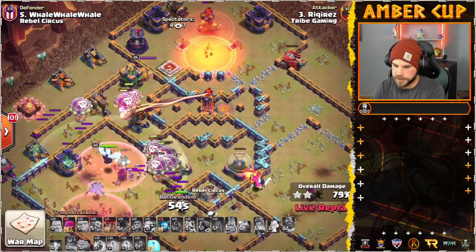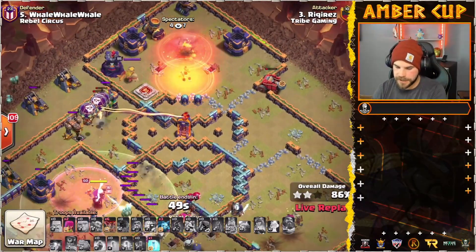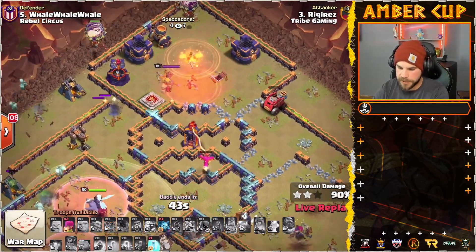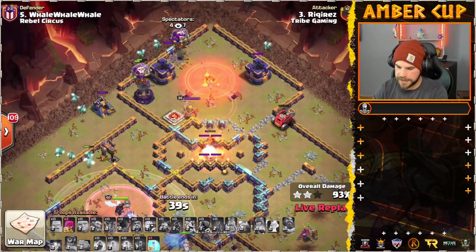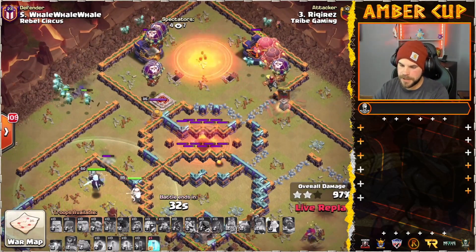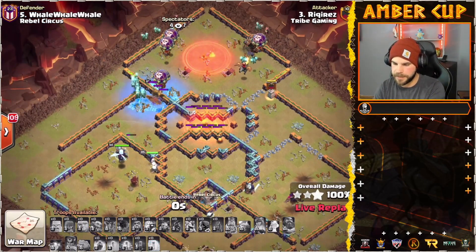Down go these last couple of defenses on the left side. He does have that Multi in the core and the Multi on the top side, but the Flame Flinger's there to help out with that, plus whatever troops are in there. Balloons moving into the Multi — Multi's actually doing a good job of taking them out. He's got a group of Balloons to send in on the top side. The Flame Flinger working on the Multi in the core, just a couple of buildings for cleanup. And this is smashed. Kira coming in and wrapping up this match with another triple — nicely done by Tribe Gaming.